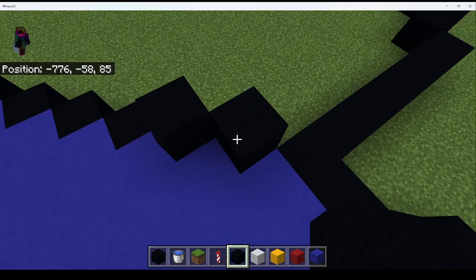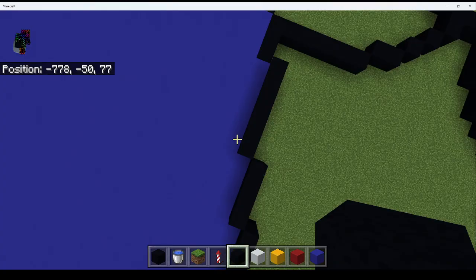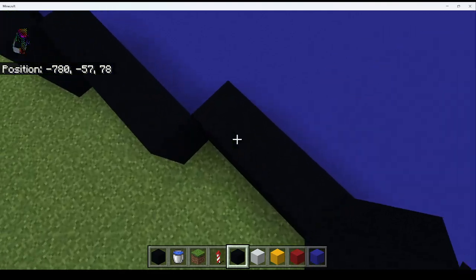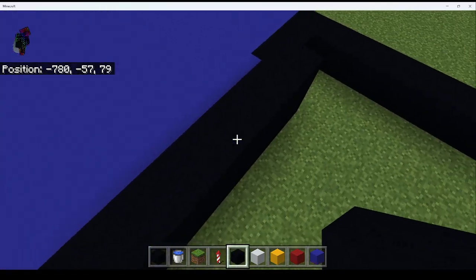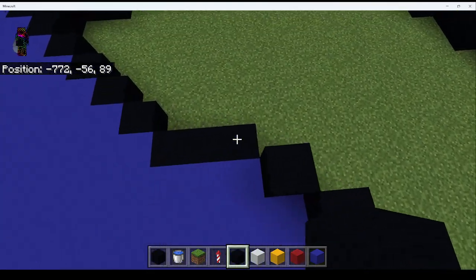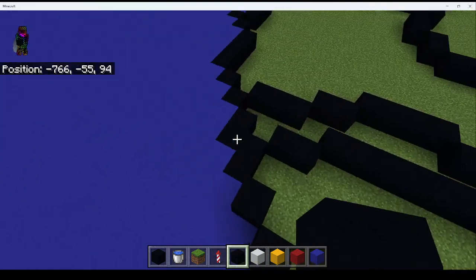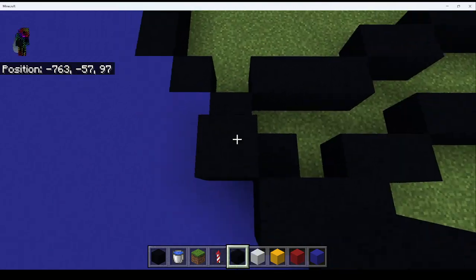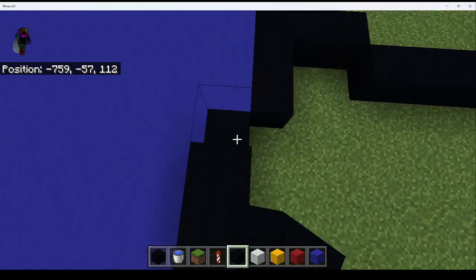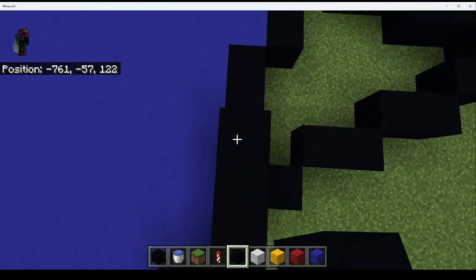Right here you're going to come to this spot. Since the world corrupted a little I'm not quite sure if I built this, but just do this: one, two, three, four, five, six, then do three, then one, two, three, four, five, then a three, then a four, then a two and another two like that.